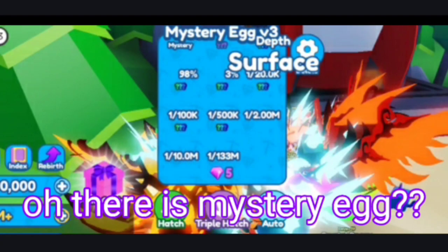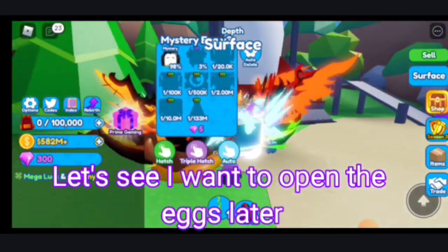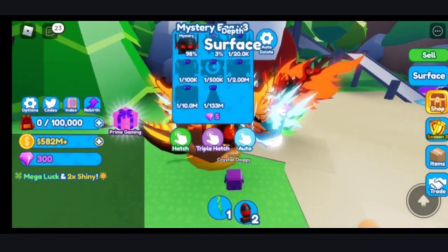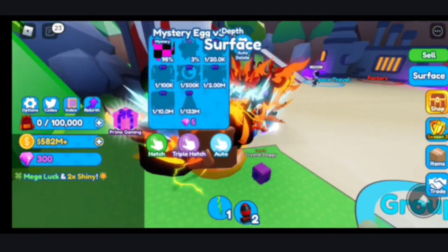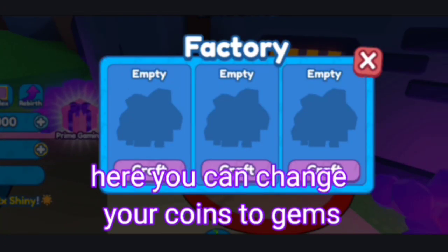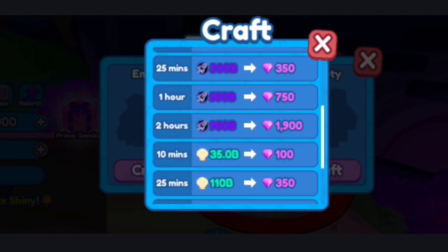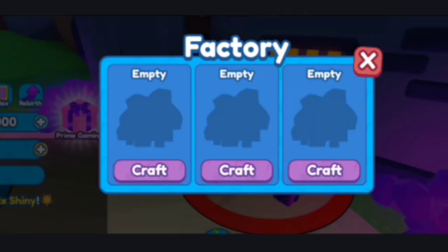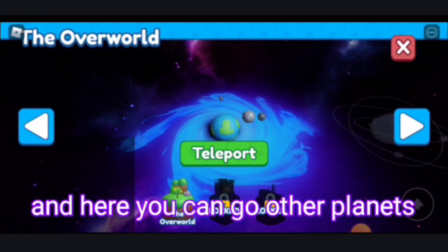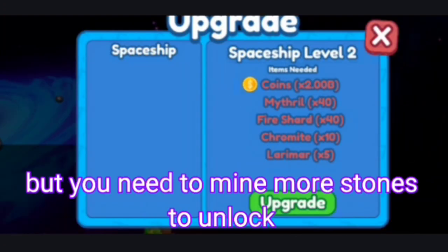Oh, there is a mystery egg. Let's see — I want to open the eggs later. Here you can change your coins to gems. Here you can go to other planets, but you need to mine more stones to unlock them.